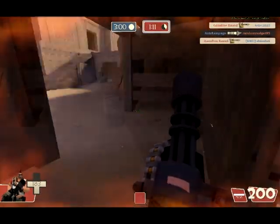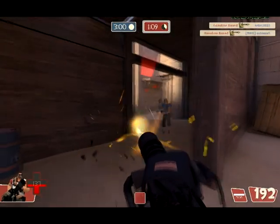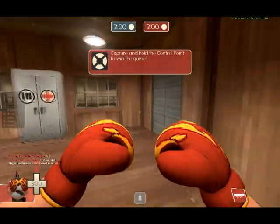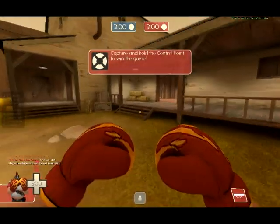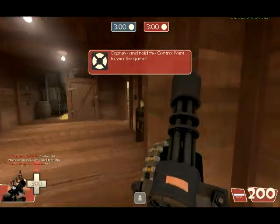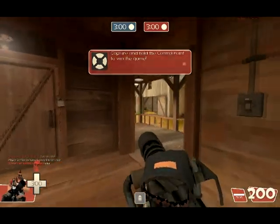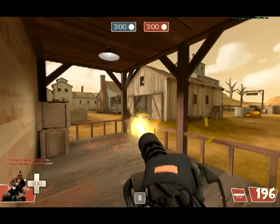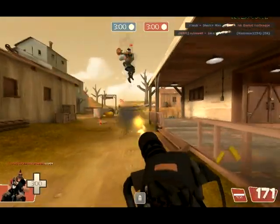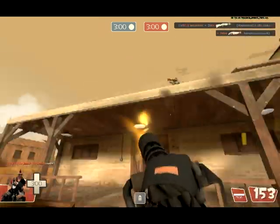In Mann vs. Machine you'll really like this gun because it's going to slow down the giant Scouts, which can be a real pain. Even though you have a lot of damage dealers, giant Scouts will easily get past your defenses — that's where the Natascha comes in handy, especially in lower levels if your Scout doesn't have Mad Milk upgraded yet.